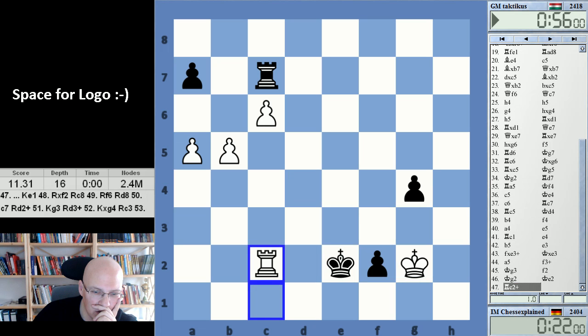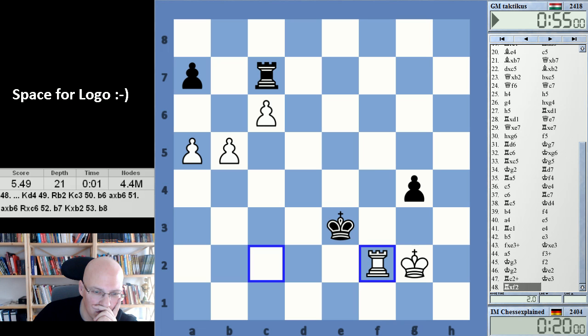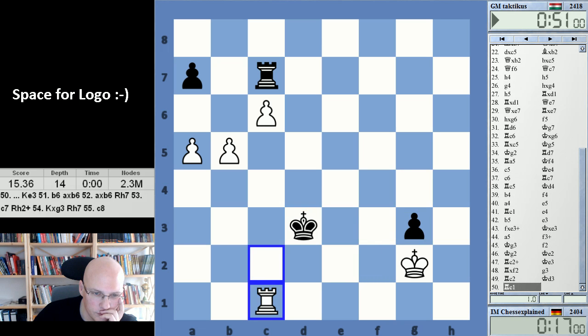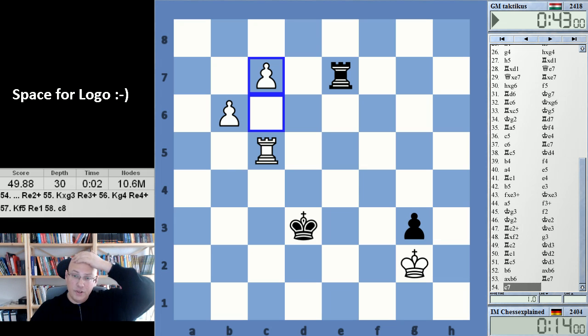Check — and yeah, a6 didn't work. I was thinking a6 works but it didn't. I won this game, which pushed me back over 2400, which is nice to see. Okay guys, thanks for watching.